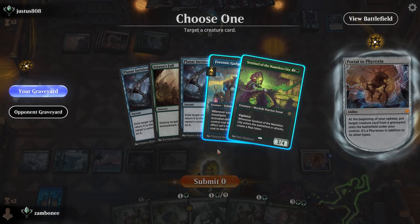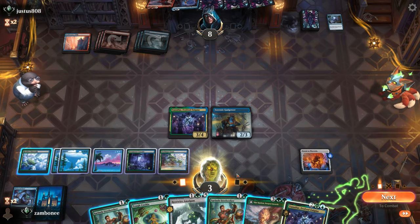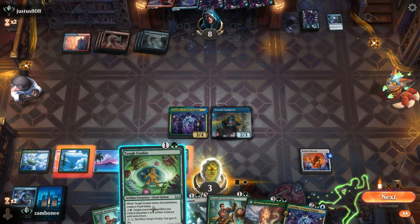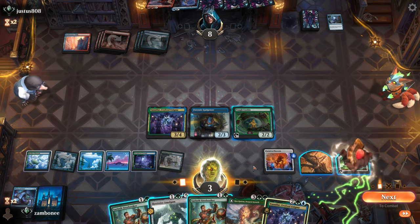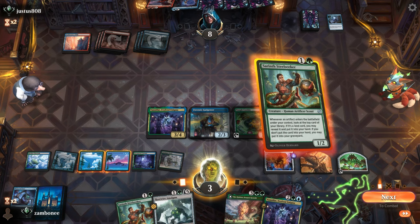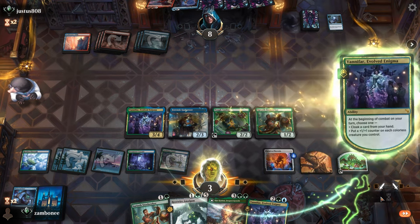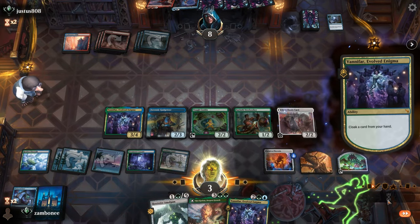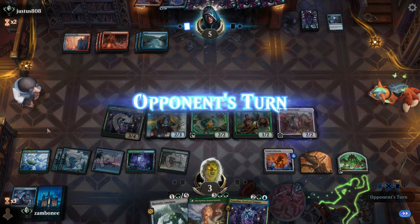I'll just get this thing, I guess. I guess I go with Tough Cookie — gives me 3 life for 1 mana. I should have done that first. I'll cloak a card from my hand, might as well. Can he do it? I screwed up too — I should have got lands.